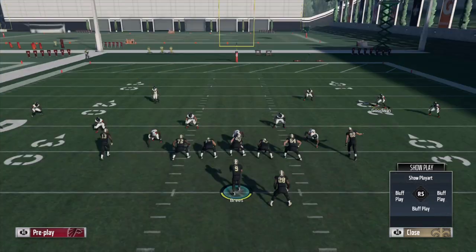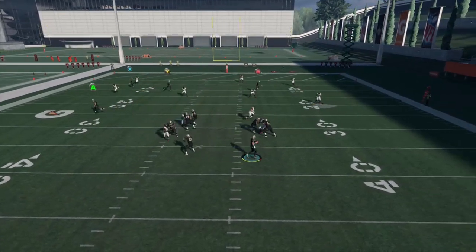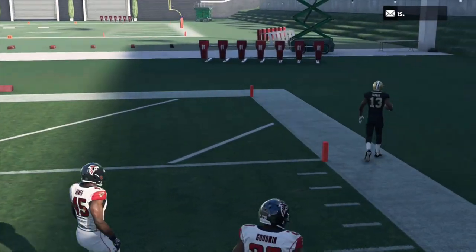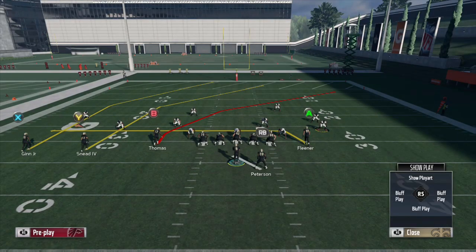With plenty of emphasis on Michael Thomas, we go ahead and snap the ball. Once again, nobody anywhere close to making a play — Michael Thomas with the possession catch on the sideline. The curl flat zone did not drop deep enough, and the deep third zone on the right side did not come up and make a play on the ball.